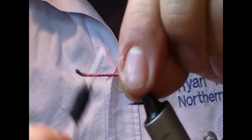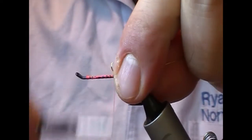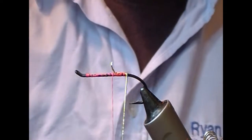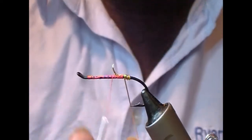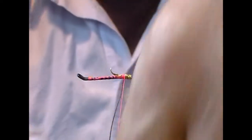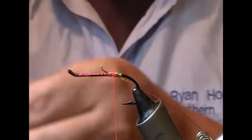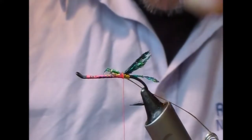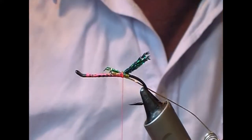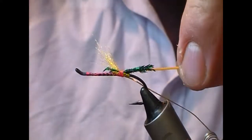Add in a gold rib — that will create our butt and our rib. Tail is peacock sword, tied short. Body, I'm going to use orange anteron here.